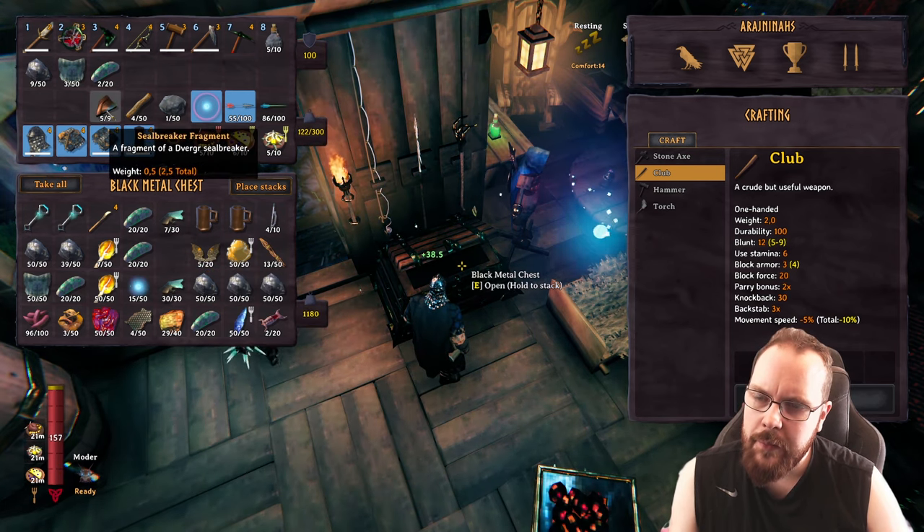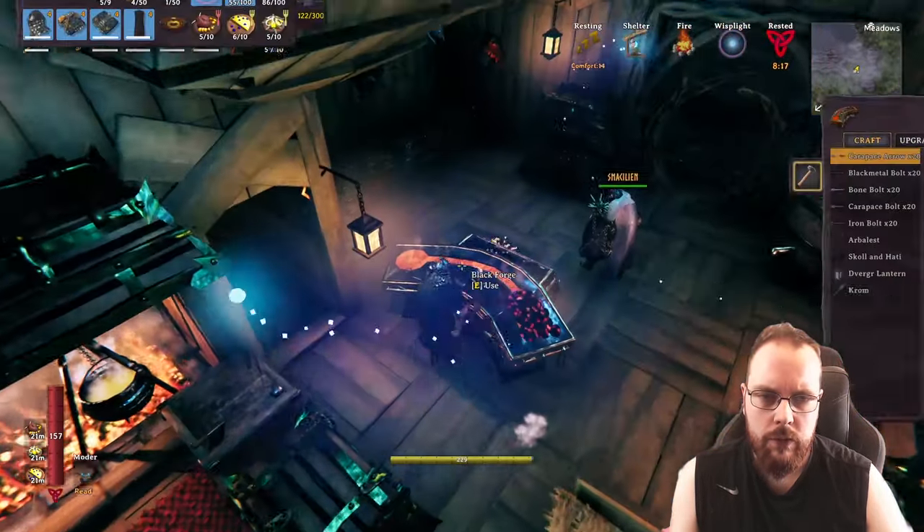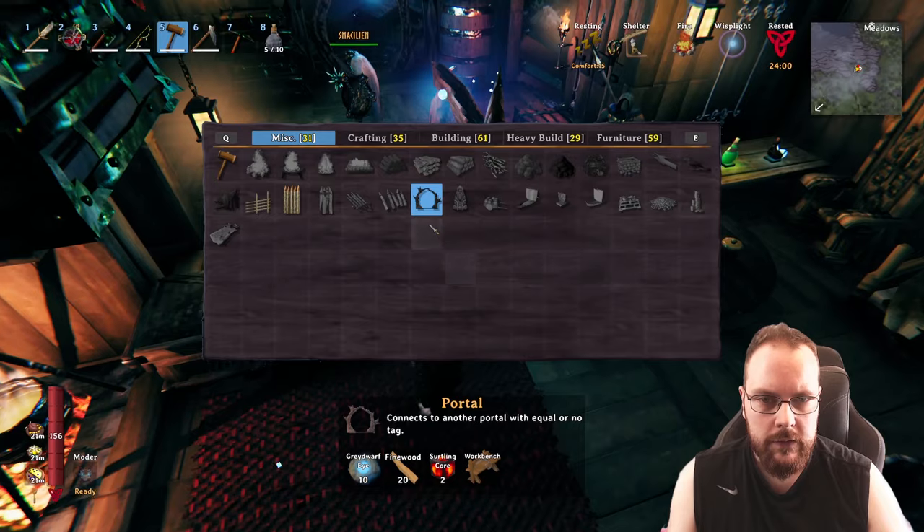This is a seal breaker fragment. I do believe we also have more of these — not sure how many. We can't make anything from this, can we? Do we need the sap?